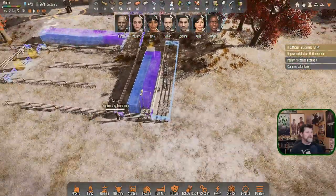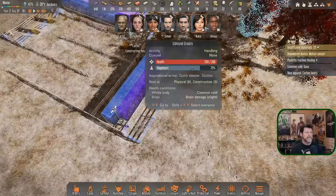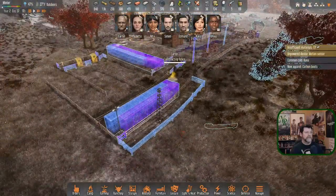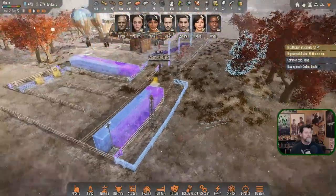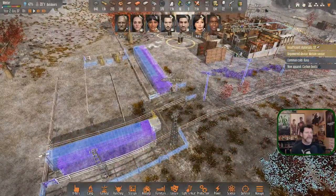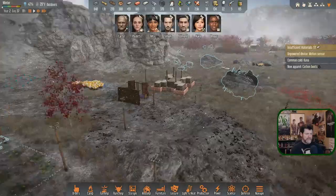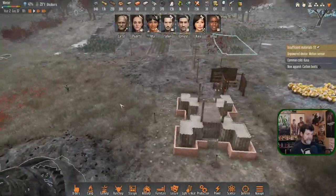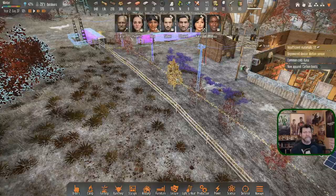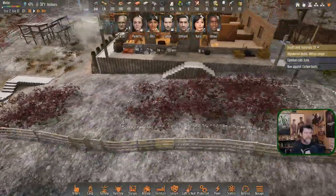Carter is constructing a fence. I went ahead and threw a fence around our power poles here. We need to get this system up and going, though I'm not going to assemble these guys yet - I'm going to wait. We've got another round of attacks coming, probably this episode - it's been a little while. We are sealed - let's run the fence line here. Yep, we're contiguous.